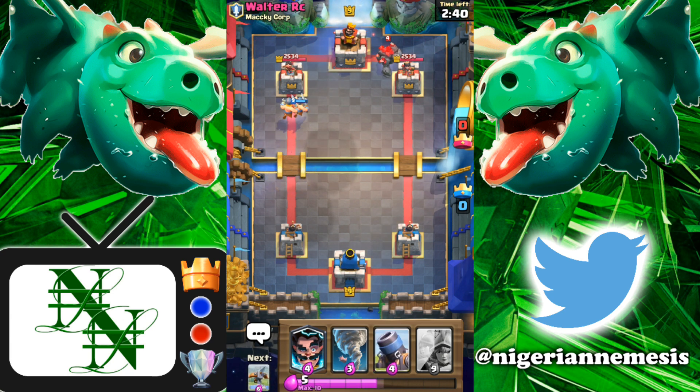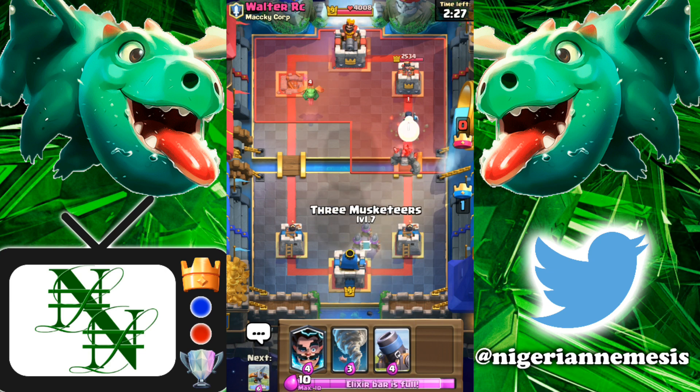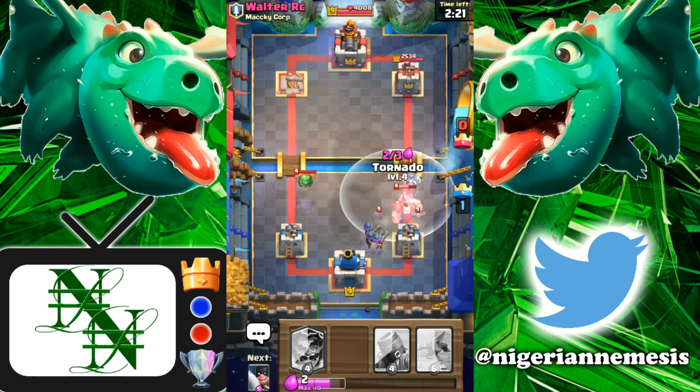He's gonna go in hot with the golem, so let's rush E-barbs down the opposite lane. No way — he has a skarmy in this deck. Two elite barbarians onto his left tower — he's got that baby dragon, not gonna be enough. They're gonna get some more swings; one more swing from that E-barb and that tower is gone. We have already taken the first tower of the game and we have three musketeers on defense on the right side.